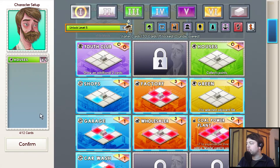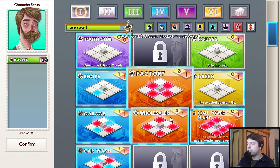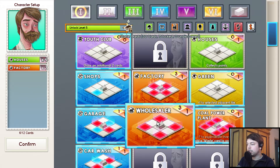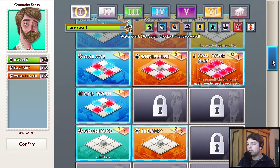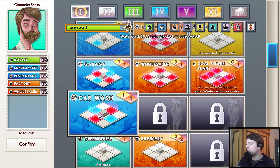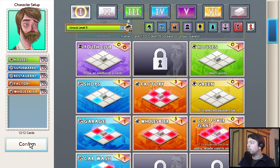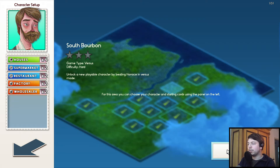This is a versus mode, which I want to show off. So let's actually go for the aggressive route — we go for stuff like this and this. Those are super useful in those scenarios. I think that's a good strategy. We probably have the wrong character for this level, but it doesn't matter.